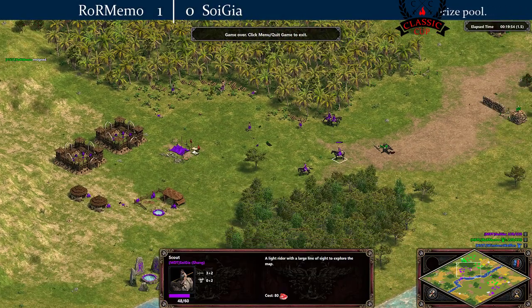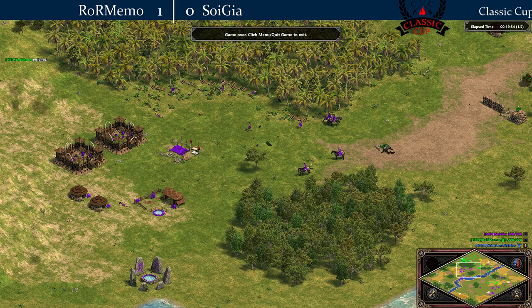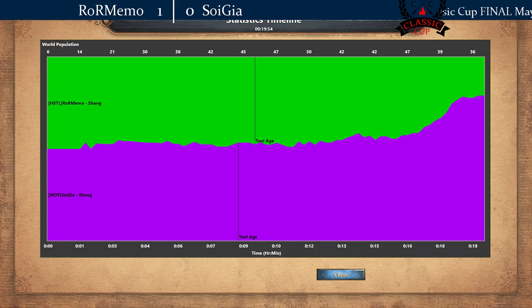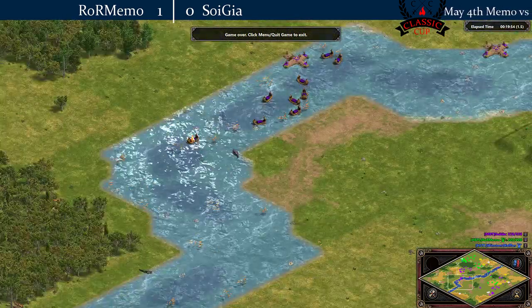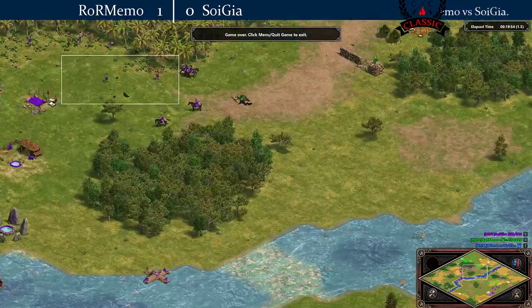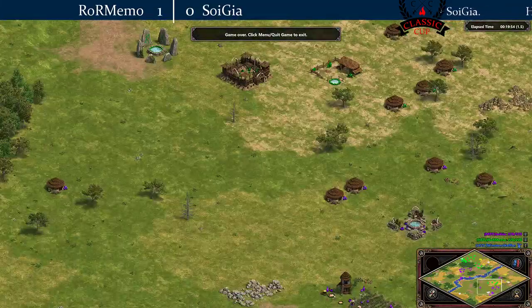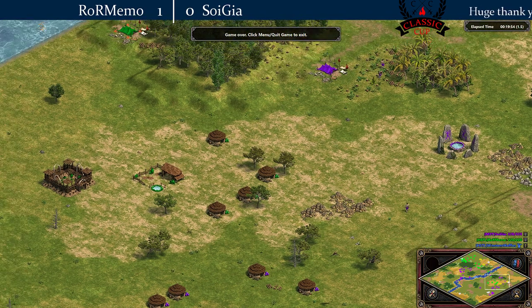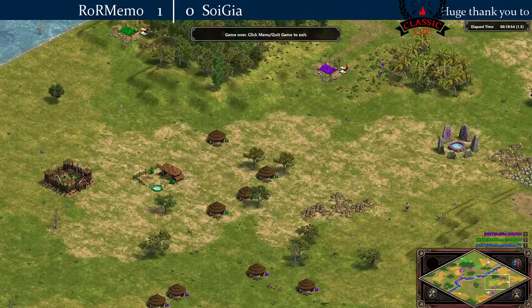Memo has resigned, knowing that the army count from Soy is just way way higher. We saw that happening — Memo just did not have any units. Soy with the sea, started booming out with all the wood income that he got from here. What a quick match though — fantastic play from both players. Truly.